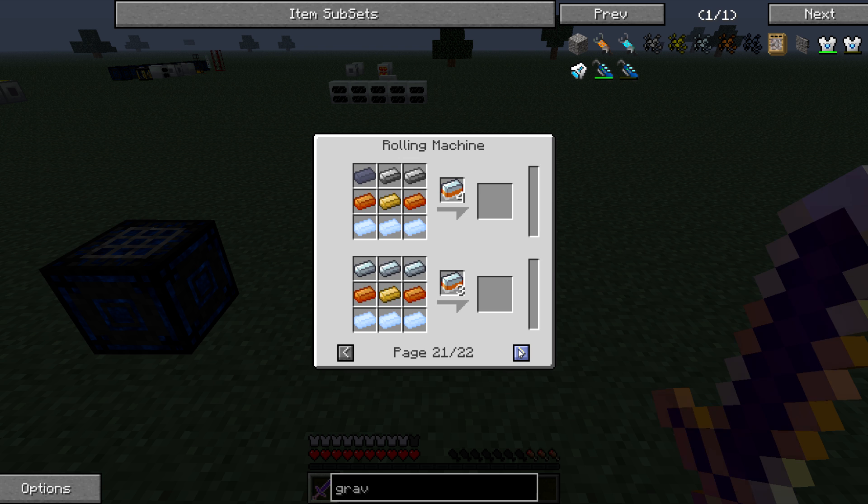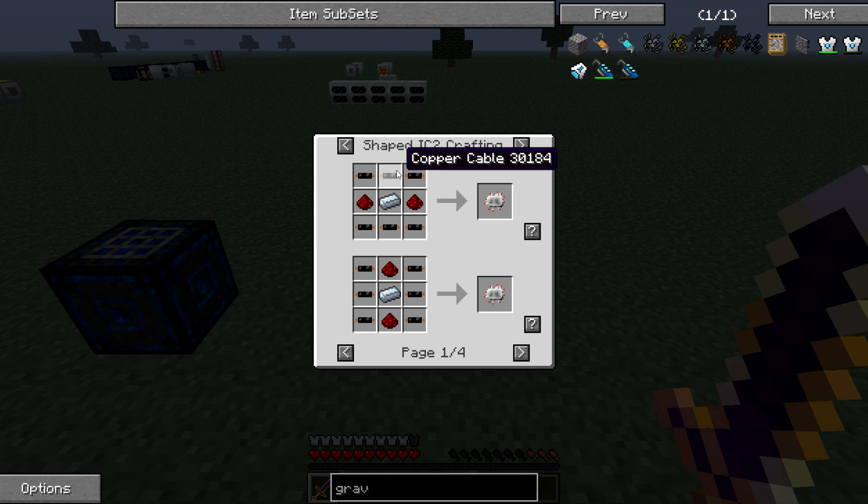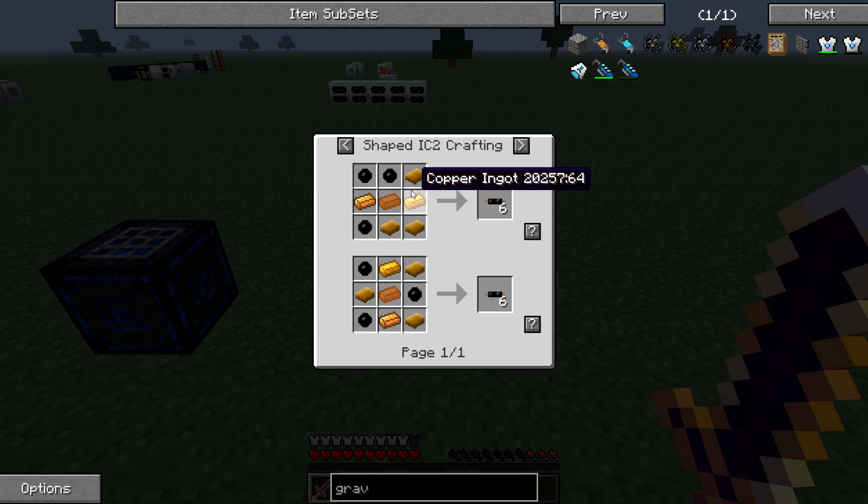Mixed metal ingots are made from refined iron, bronze, and tin — there are many ingot types you can use to get more mixed metal ingots but I won't go through all the pages. For the geothermal, you also need electronic circuits, copper cables, refined iron, and redstone. Copper cables use rubber and copper.